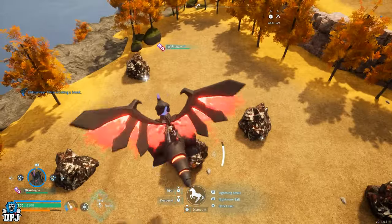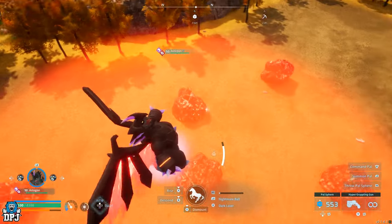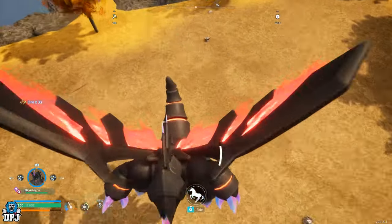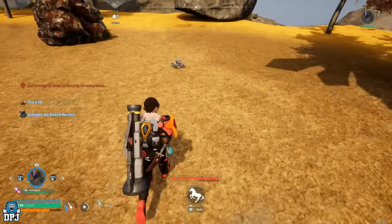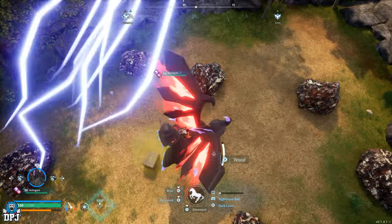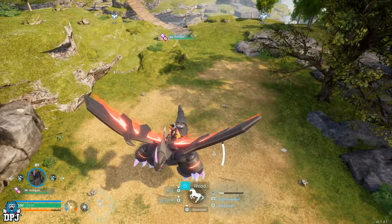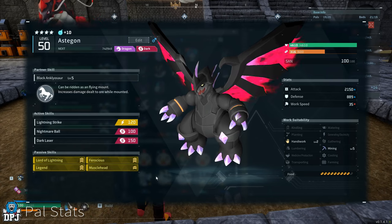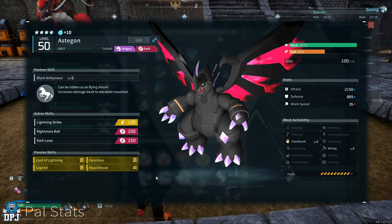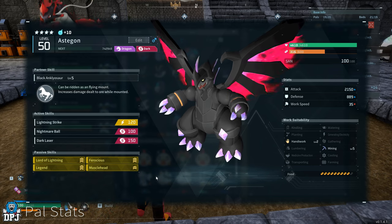I showcased this Astigon a while back, but in that video I only suggested a couple of things needed. Although it did work, many players were having issues with it not being consistent enough. Today I bring you the ultimate version of this Astigon to get that job done. Our goal is to get an Astigon with the Legend passive, Lord of Lightning passive, Ferocious passive, and Muscle Head passive — plus a skill called Lightning Strike.